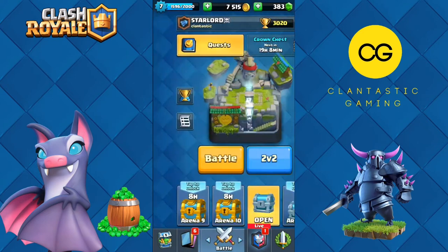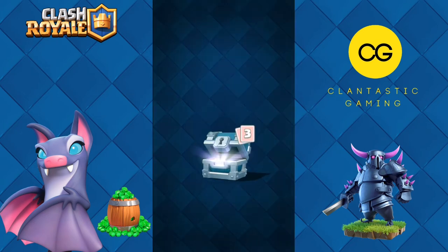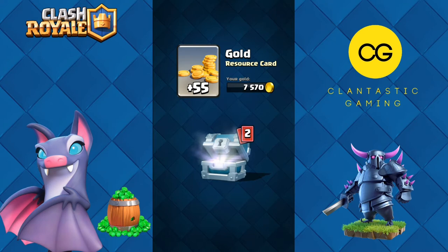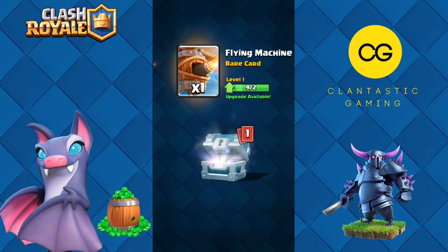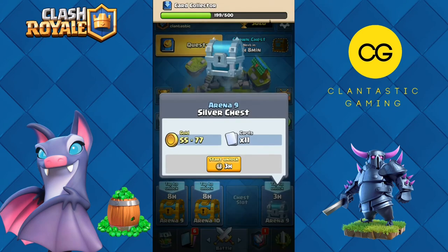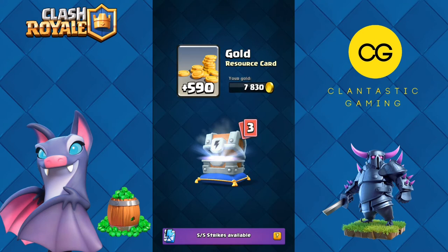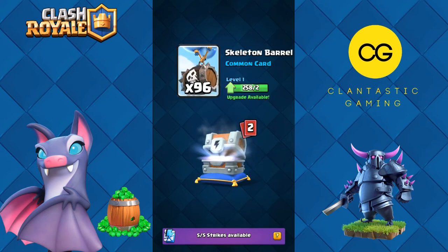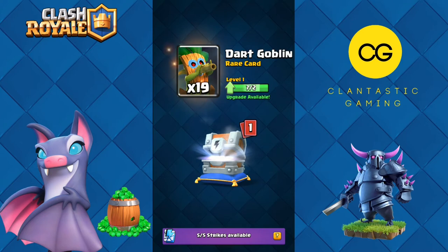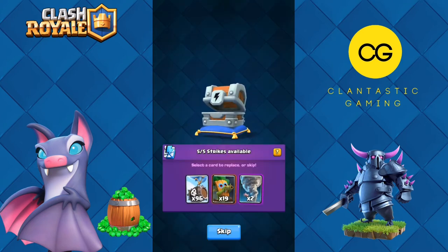This is the deck for today's video. Before moving on to the actual battles we have some chests to open. Let's open this silver chest — 55 gold, flying machine, goblins. Then let's open this lightning chest for this quest — 590 gold, skeleton barrel, dark goblin, and tornado.